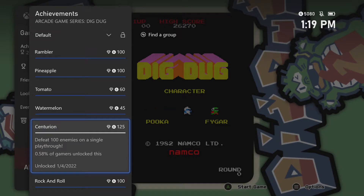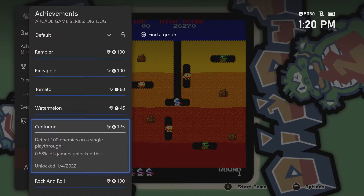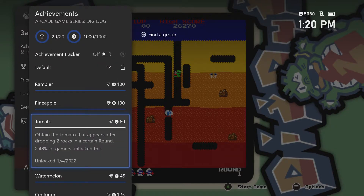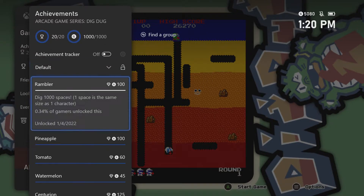Welcome back everybody, Gaming Grandpa here. This is episode four and the final episode for the arcade series Dig Dug. I actually hundred-percented it last night — the Centurion achievement. What I was trying to do was show you the last part of the game before the achievement popped, however I lost count of how many spaces I had dug and it ended up popping before I could make the video. So unfortunately I can't show you that popping, but you can see that I did indeed complete the game — there's a thousand points.